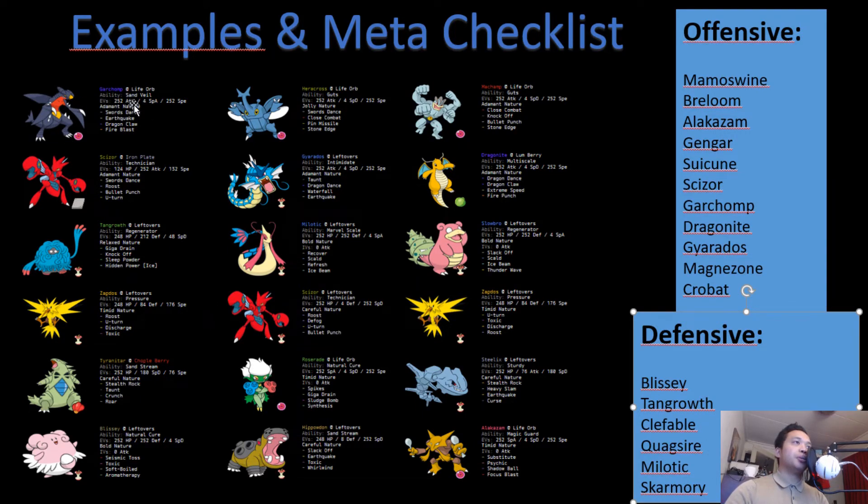For Quagsire: Garchomp has a chance to one-hit KO it after Stealth Rocks — about an 83% chance — but you'll usually need some chip damage first. Tangrowth has a Grass attack which is four-times effective. Zapdos can throw a Toxic and stall it out because Quagsire cannot touch Zapdos at all.